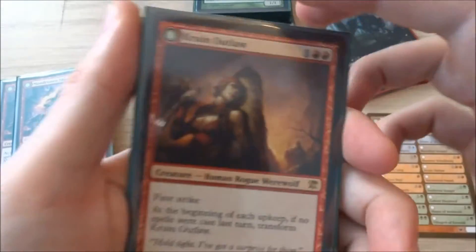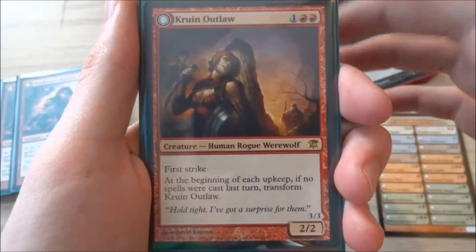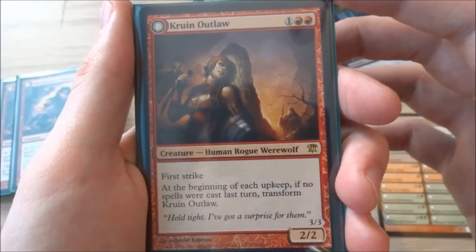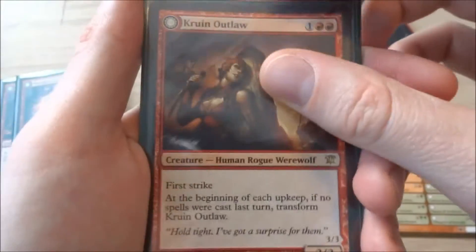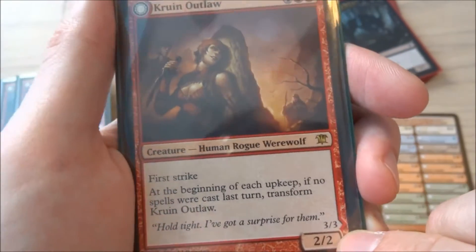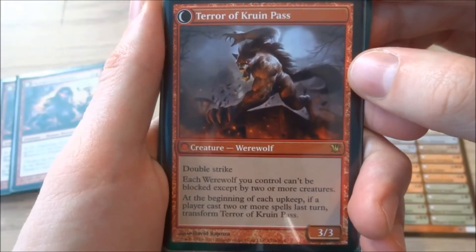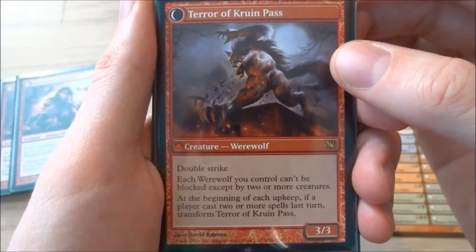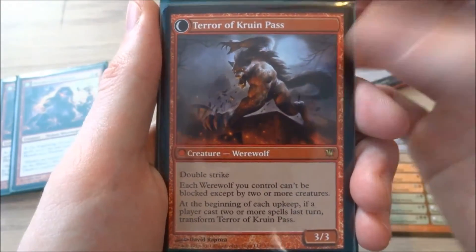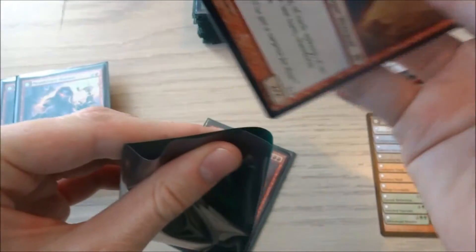I have two Kruin Outlaw — it is 1 and 2 red, a human rogue werewolf. It has first strike, which is lovely, and the same transform trigger as the other werewolves. It's a 2/2 creature on the front. On the back it becomes Terror of Kruin Pass — a red creature werewolf with double strike. Each werewolf you control can't be blocked except by two or more creatures, so it effectively has menace. It's a 3/3 creature. I have two of those.